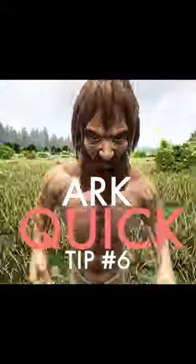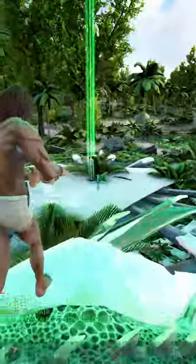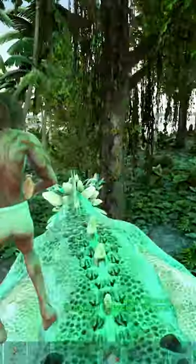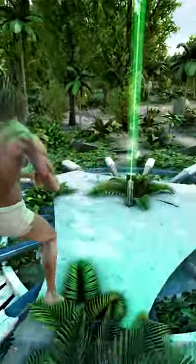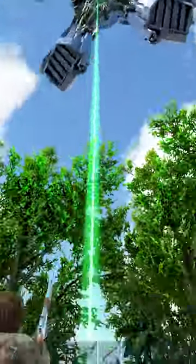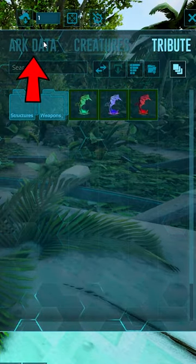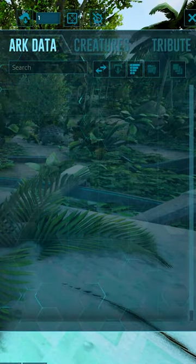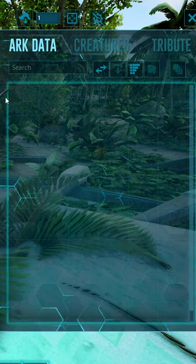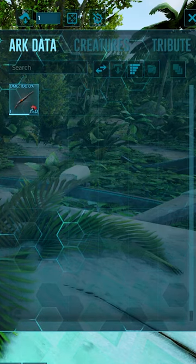This is ARK quick tip number six. If you're playing on a PvP server and you're about to log off, you don't want to leave all your valuables in your base. You can come up to an obelisk or a supply crate, access the inventory, and go to ARK data. Put your items in the ARK data — that way nobody can take everything you have. If they do take stuff, it'll only be from the base.